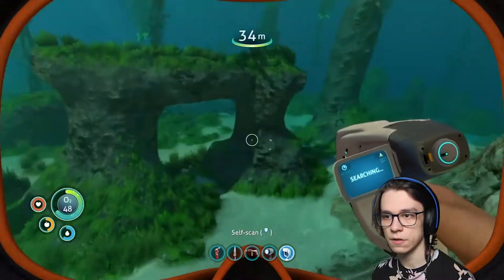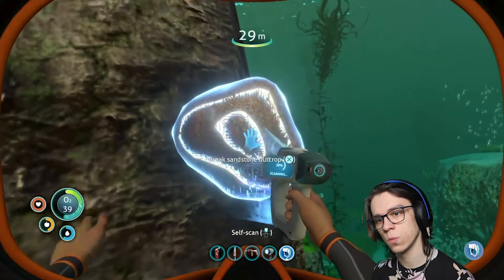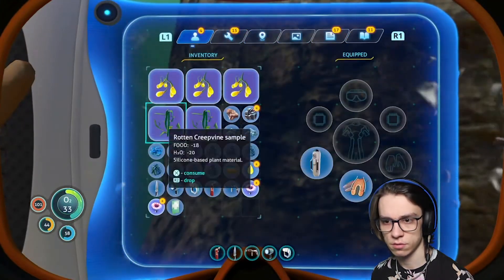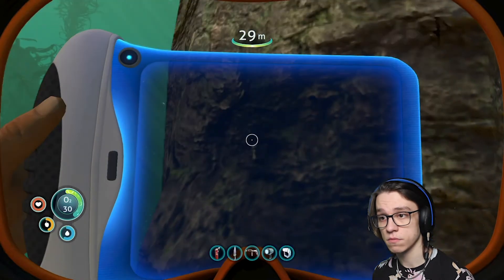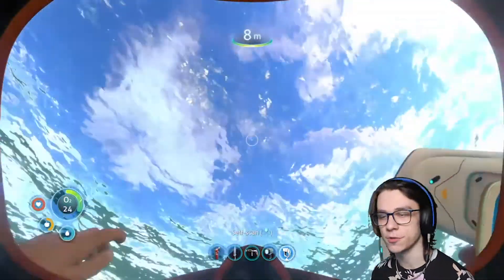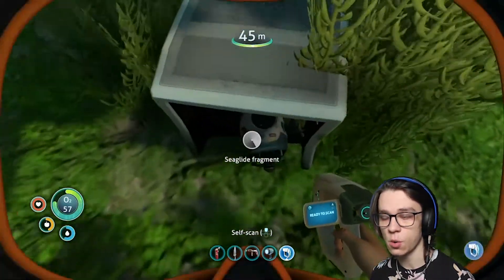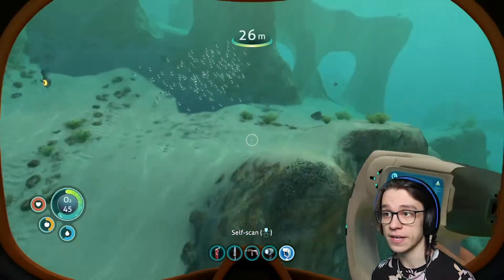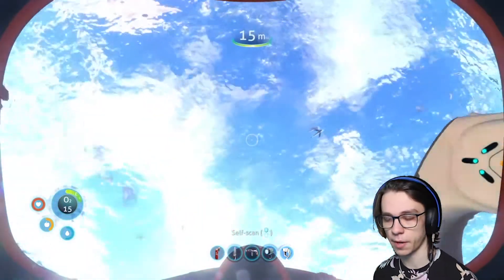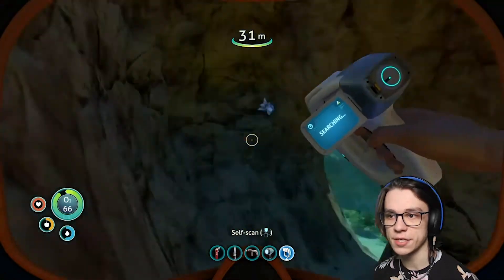We've got to find some copper. Sandstone's different — it was limestone. Lead. I'm doing great at managing my oxygen. It's a sea glide fragment — are you telling me I didn't have to go all the way to that abandoned escape pod? Kill me now. Let's get some oxygen back and then go in the cave — probably a bad idea to go in there willy-nilly. Anybody here? Run, run, run away.